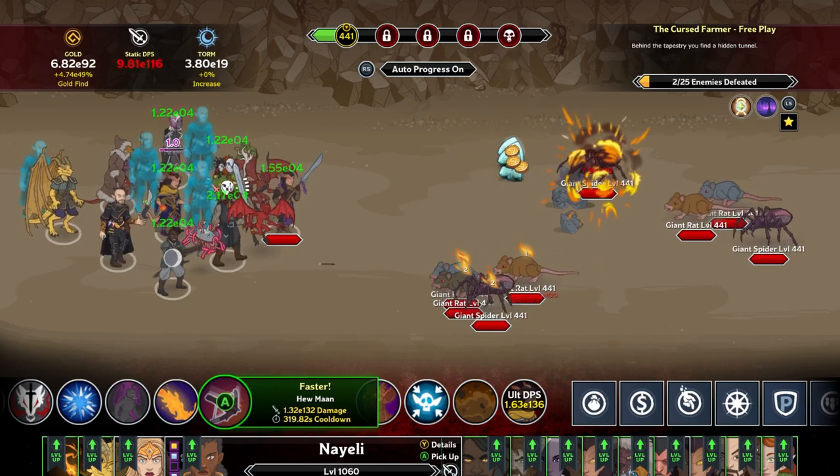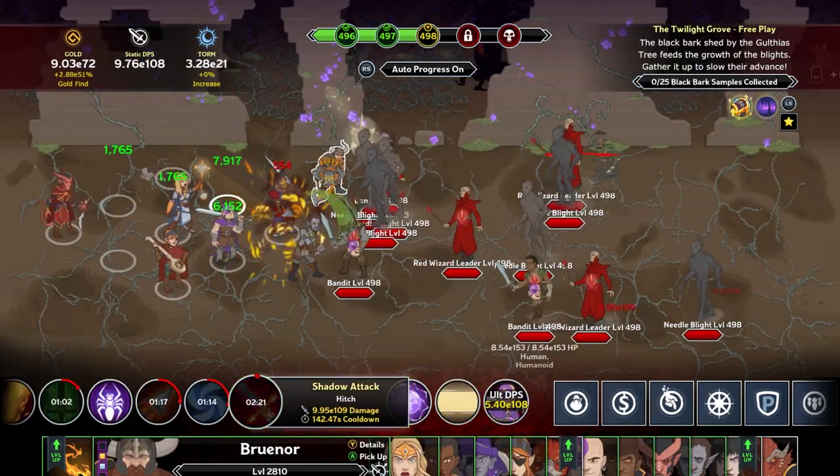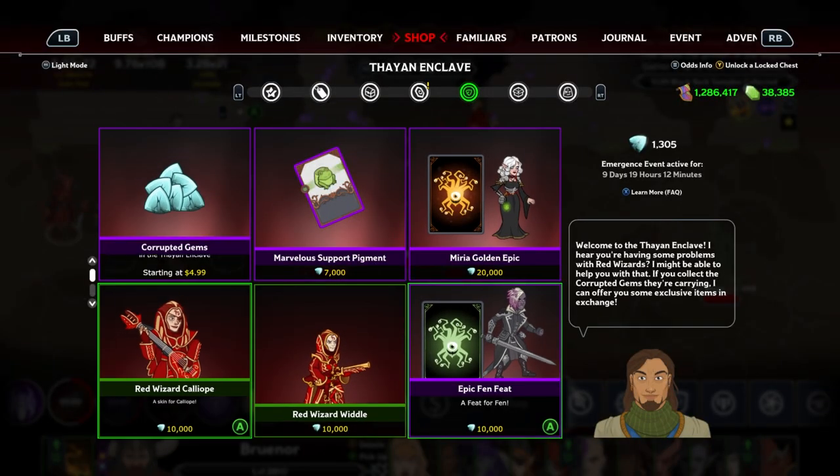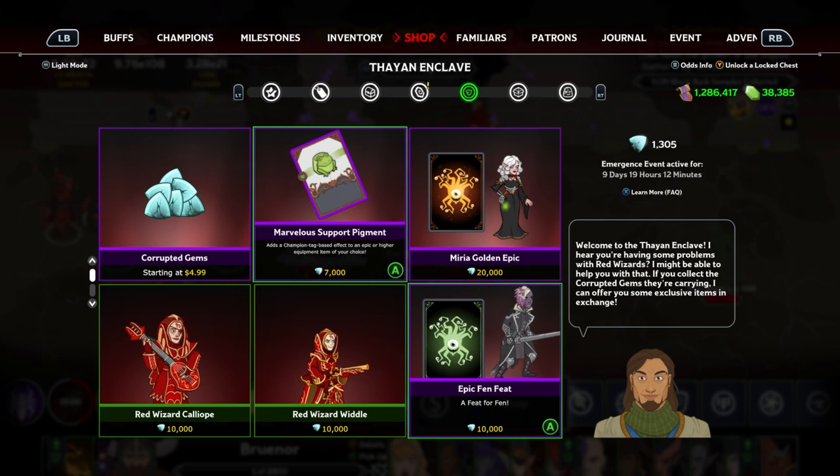Defeating these monsters will drop Corrupted Gems, and you can earn more by completing specific adventure variants. Bring your Corrupted Gems to the Thayan Enclave in the in-game shop to buy all sorts of amazing items,